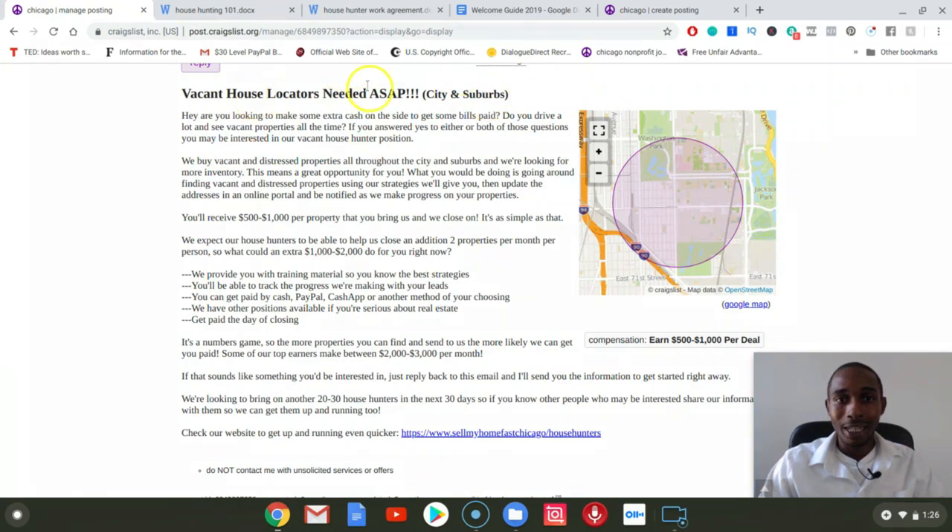One thing that I didn't add on this one was a picture, so I would recommend putting a picture of a vacant property there. Essentially what you'll be telling them is: we need vacant house hunters ASAP. You can earn five hundred to a thousand dollars per deal that we close on. You let them know that you'll pay them on the day of closing. This post works all around the nation — all of my clients are using this same post and they're getting quality house hunters going out and finding deals for them. This is where it all begins.